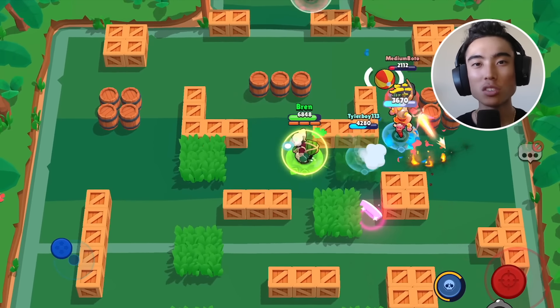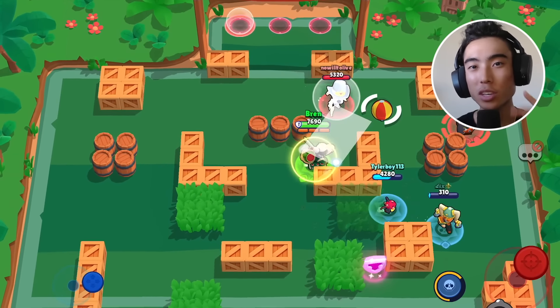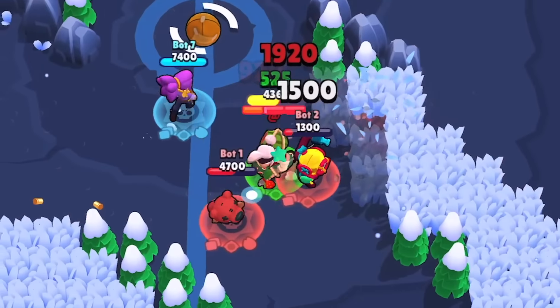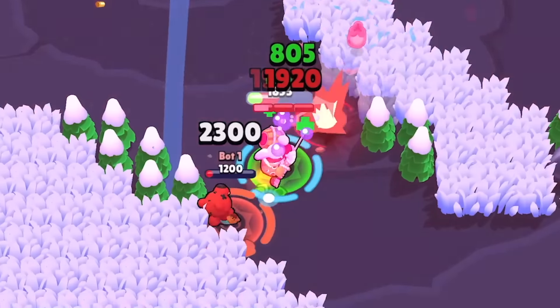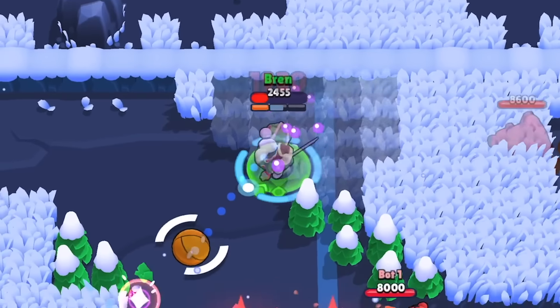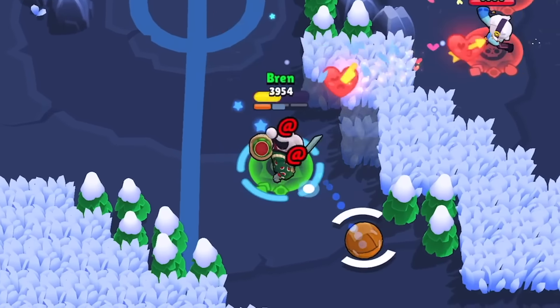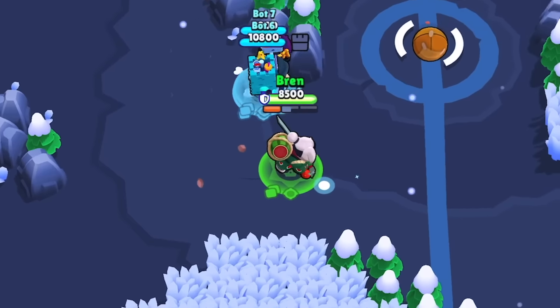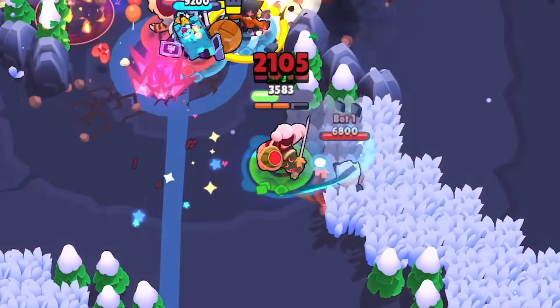That's going to be it for Kenji's super. Let's talk about his gadgets, starting with Dashi Dash. Activating this gadget causes all of Kenji's attacks for the next 3 seconds to be his dash attack. You can obviously imagine this gadget being great in Brawl Ball — Dashi Dash basically turns Kenji into Mortis. Use this gadget to self-pass and dribble when needing to score goals.